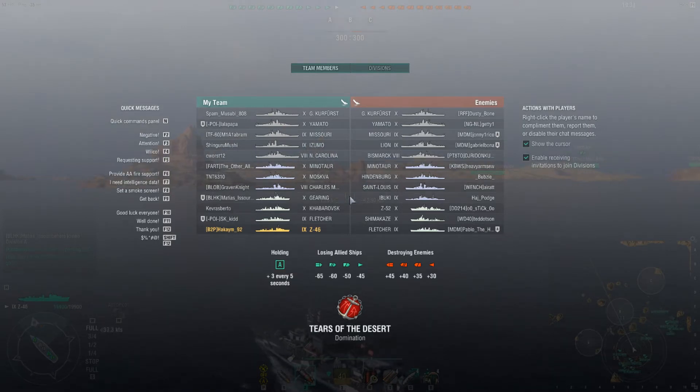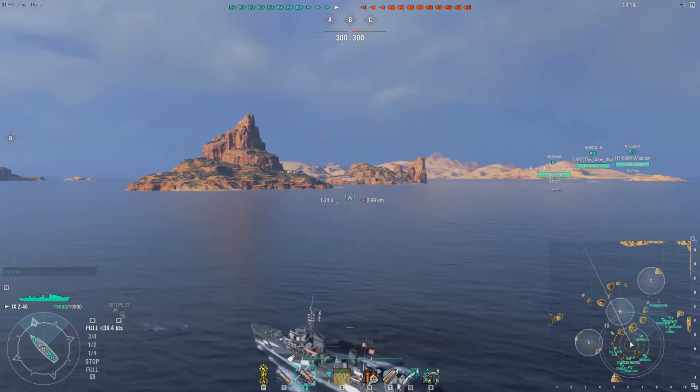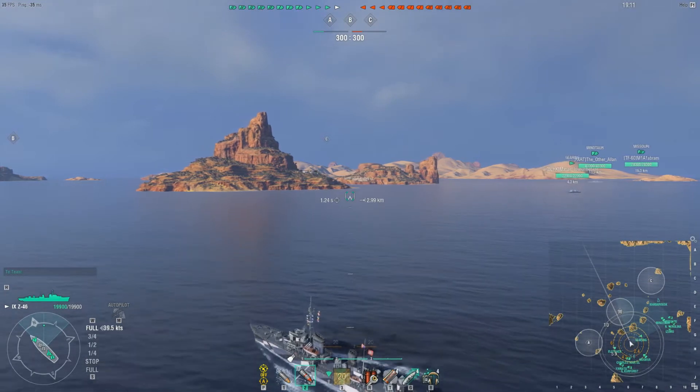On the enemy team there is a Kurfurst, Yamato, Missouri, Ismo, North Carolina, Minotaur, Moskva, Charles Martel, Gearing, Hoppedosh, Fletcher, and a Z46. On our team there is a Kurfurst, Yamato, Missouri, Lion, Bismarck, Minotaur, Hindenburg, St. Louis, Ibuki, Z52, Shimikaze, and Fletcher. Unfortunately we are going to be at bottom tier.